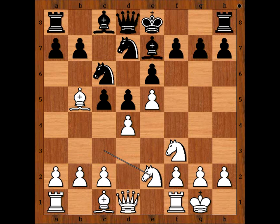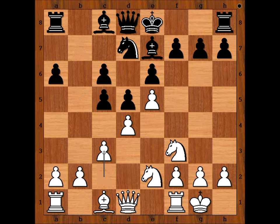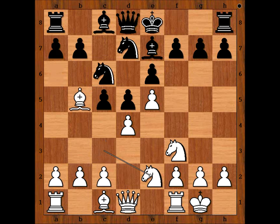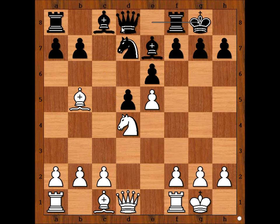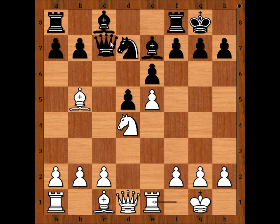For example, if black plays A6, then Bishop takes on C6. And after pawn takes Bishop, C3. So black captured on D4 before C3 was played. Knight from E takes on D4. Knight takes Knight. Knight takes Knight. Black castled kingside, unpinning and threatening Knight takes pawn on E5. Rook to E1, defending. Queen to C7, developing the Queen and attacking the pawn on E5 a second time. Bishop to F4, defending the pawn.